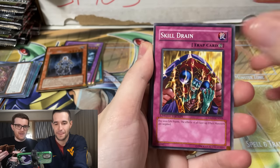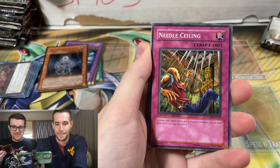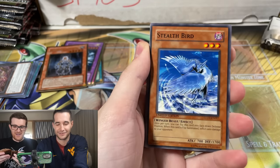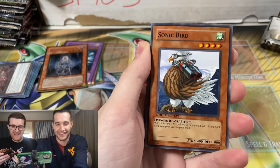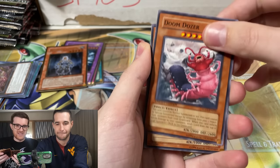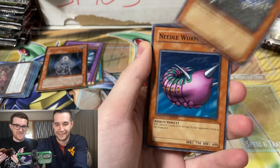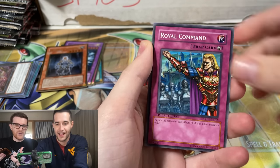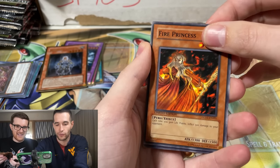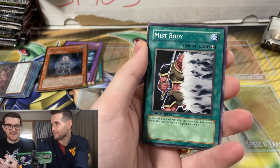I'm going to tell you what's next. Okay, ready? Nightmare Penguin. Eight Claws Scorpion. Needle Sealing. Regenerating Mummy. Summoner of Illusions. Pandemonium. Stealth Bird. Sonic Bird. Offerings to the Doom. Deslocuta. Doom Dozer. Swarm of Locusts. Rivalry of Warlords. Rare Metal Dragon. Needle Worm. Royal Command. Solar Flare. Fire Princess. Mist Body. Old Vindictive. And here's the gold. It was literally the same — the exact same pack, just starting from a different point on the sheet.